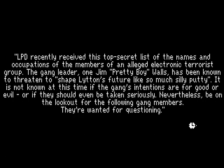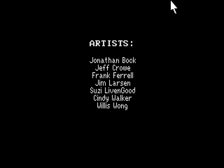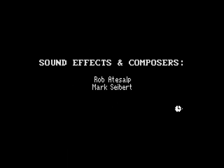The credits roll: LPD recently received a top-secret list of names and occupations of members of an alleged electronic terrorist group — the gang leader has been known to threaten to shape Lytton's future like so much silly putty. Be on the lookout for the following gang members — they're wanted for questioning. And that's the credits — we've finished the game! We have only 450 points, and I have no idea where the remaining 10 points are. Every walkthrough I could find online also has only 450 points — either there's a glitch, or it's a puzzle no one knows the solution to.